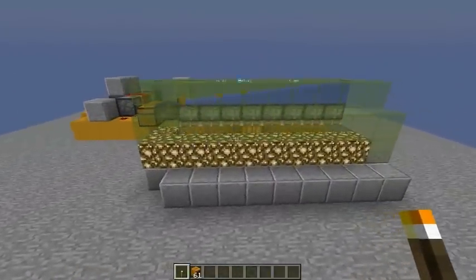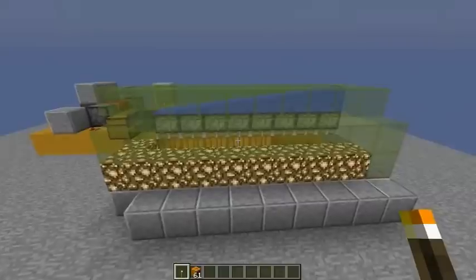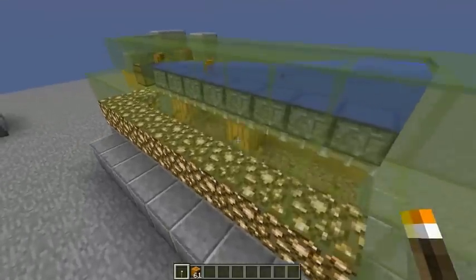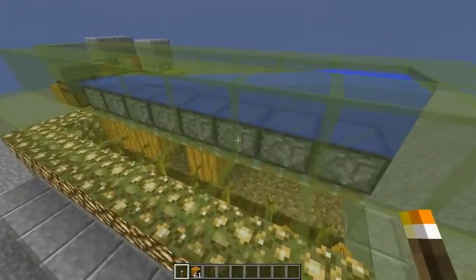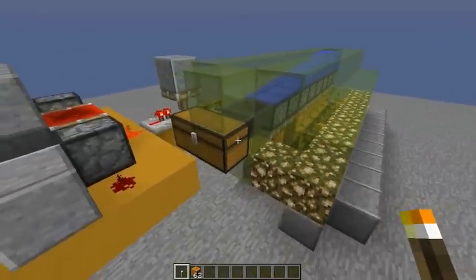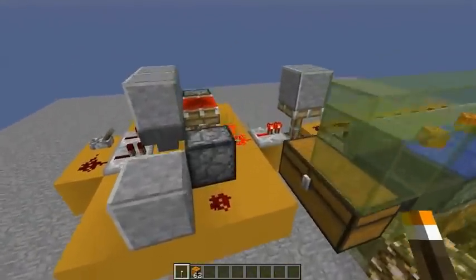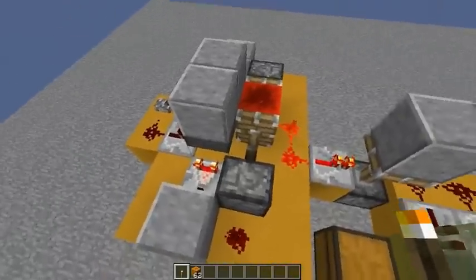Now for this pumpkin farm, as you can see, the main part is very simple — just producing and harvesting the pumpkins, then some water and a collection system. For the timing I use this ITO clock, a very easy timer.